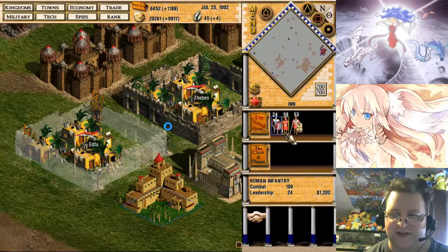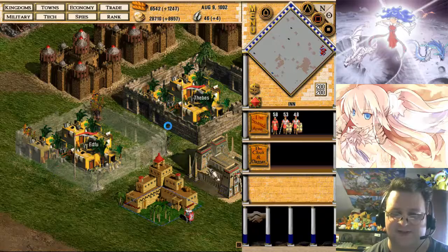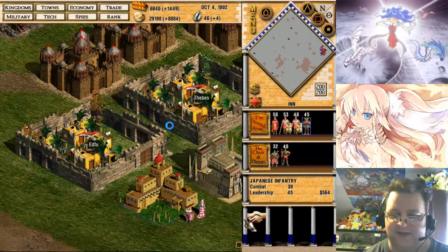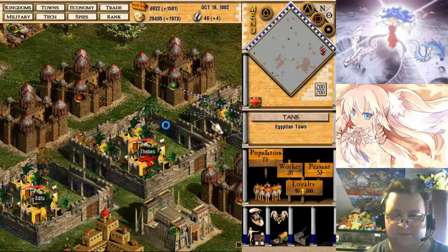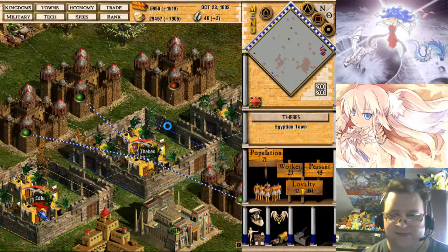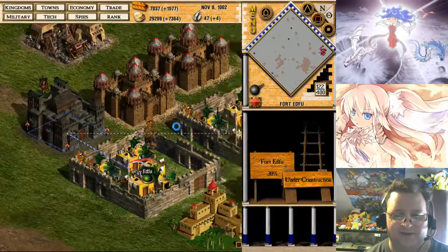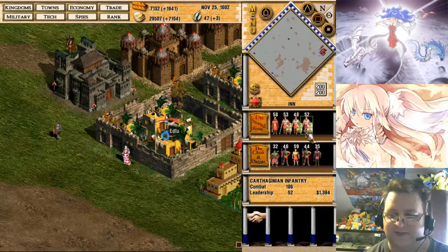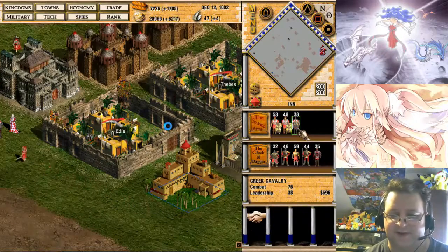Let's see — Combat 109, Leadership 24. I like the combat score, but nothing else about you is particularly impressive. Okay, Combat 83 — there we go, that's what I'm talking about. Let's have you build a fort and see what they can do here. We're going to take from this town, and from this town. 25? That's not good enough. I want people's combat levels that are way higher than what they're offering normally.